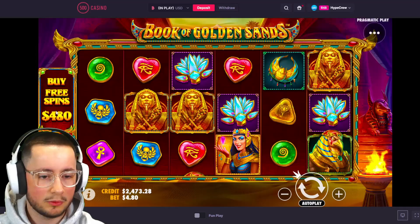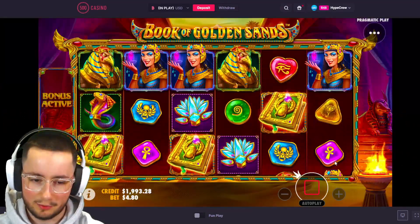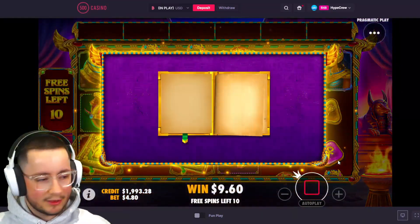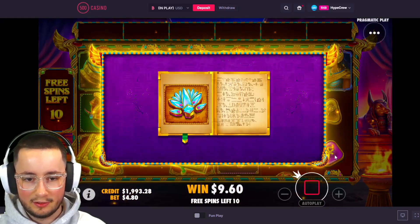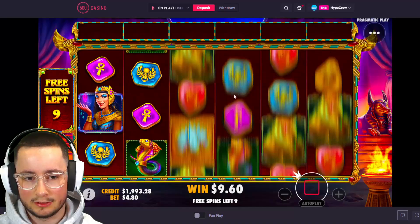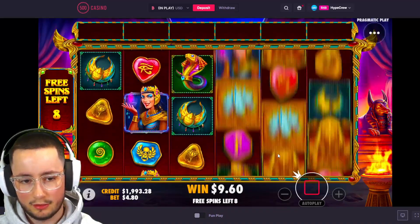Let's increase the bet size - let's go up to 480. An 80 dollar bonus buy, even the balance down to 2k, and hopefully we can just keep increasing the bet size and keep winning. That's the ideal scenario for the video. This is one of the worst premium symbols, but it's still a premium - still a good symbol.